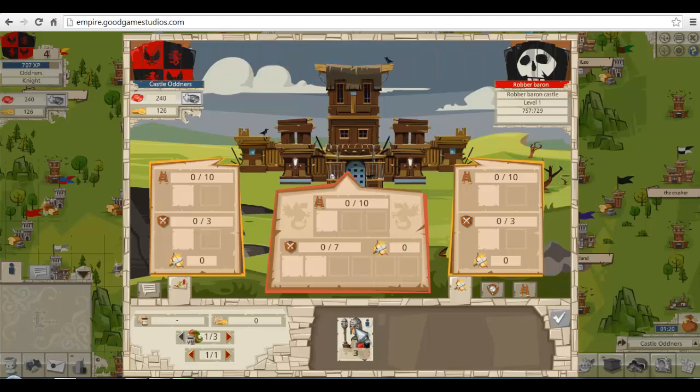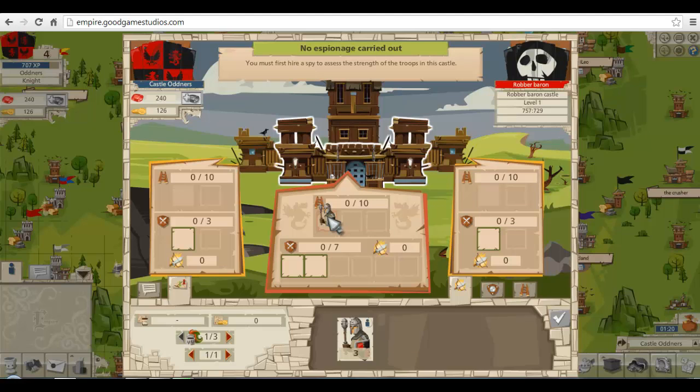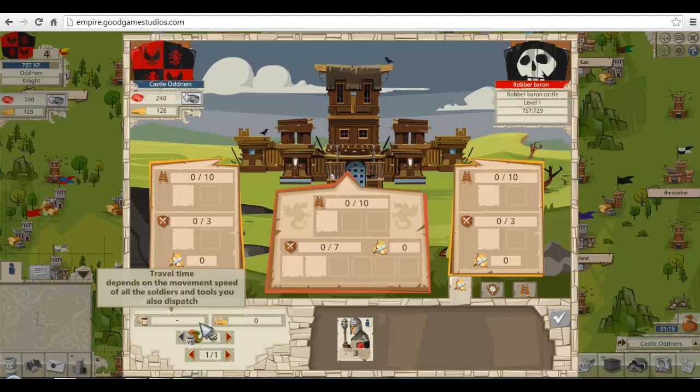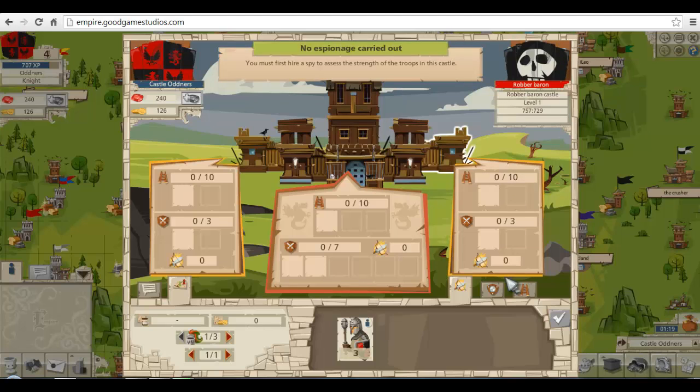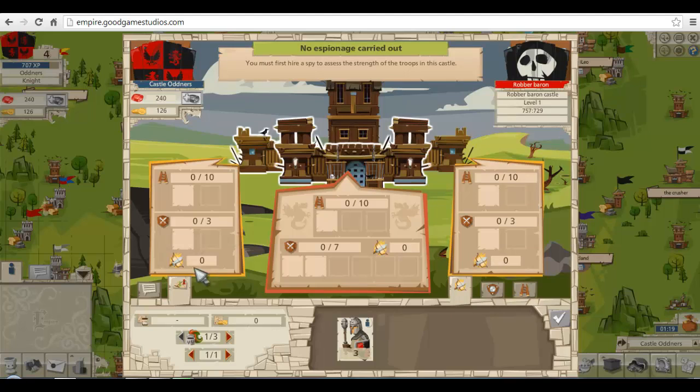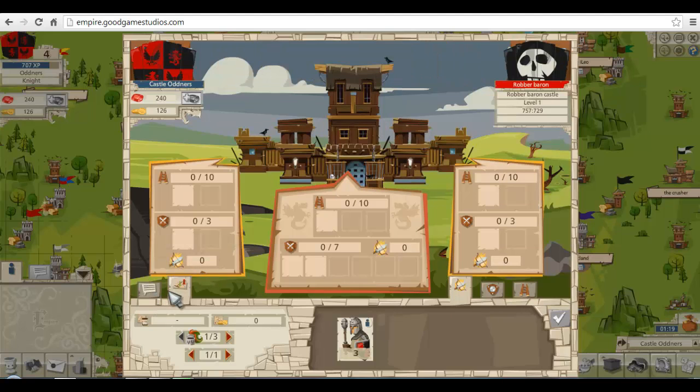Do we just go all out into the hunt? You must first hire a spy to assess the strength of the hunt. Where do you get that from? There's no pointers or anything. This is the commander — that travel person up there. Where do you get spies from? I'm confused. Too old maybe? Nope, didn't do anything. Alliance — I'm not in any alliance.